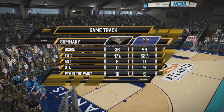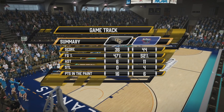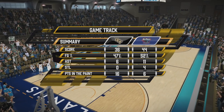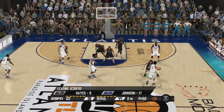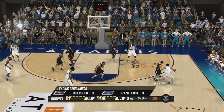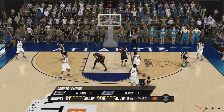UCF has shot 47% from the field. DePaul shooting 52. We definitely are dominating in the paint — we probably need to go down there a little more. We'll see what the second half holds. Down by eight now — let's see if we can play some defense and stop these outside jump shots.